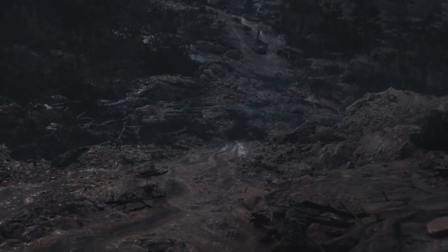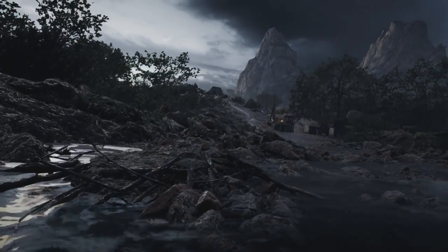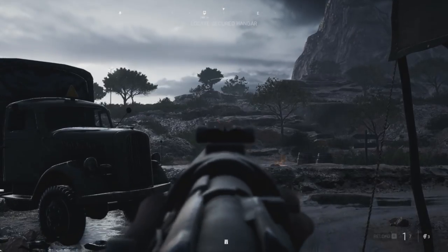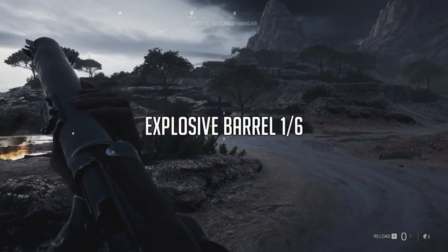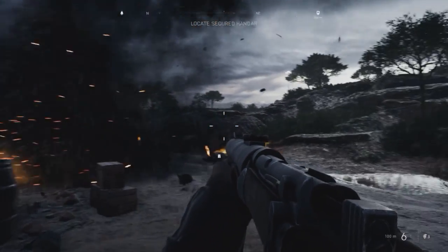After spotting some targets with Mason, you'll slide down the hill and there will be a silenced rifle in front of you. Take out all the enemies in the area and then proceed towards the campfire that has explosive barrels placed next to it. It won't trigger any alarms because all the guards are dead, and now we're going to go and find the next letter.